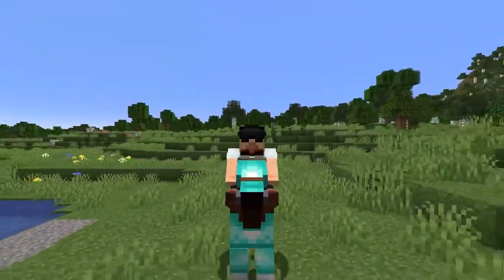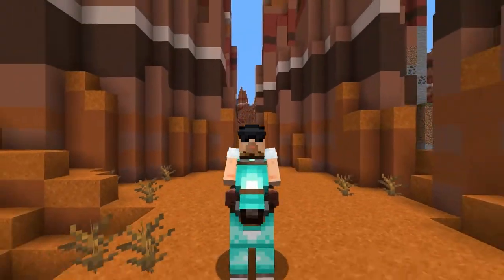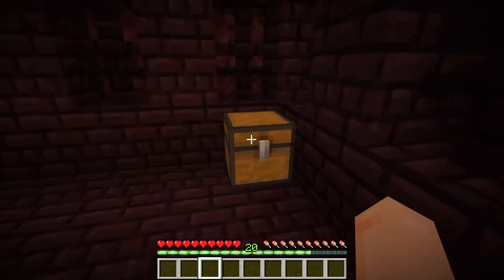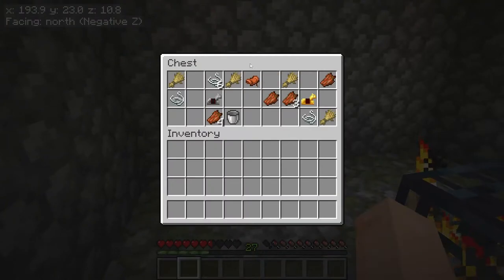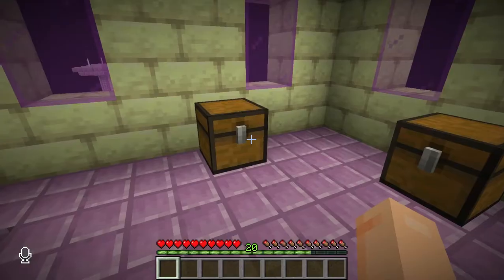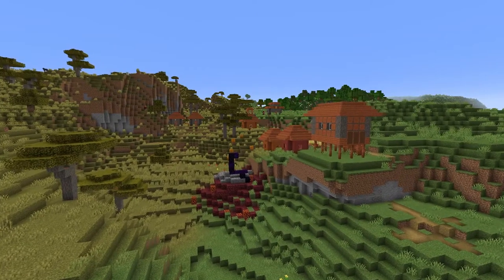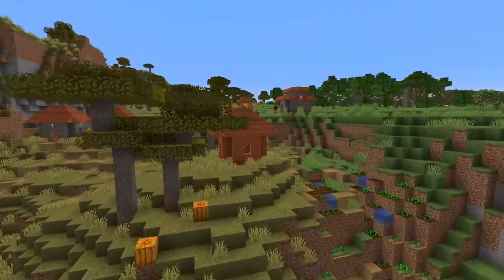You'll have better odds finding saddles in Minecraft by exploring. The odds are pretty much the same in the Java version as they are in the Bedrock version. You'll have about a one in three chance of finding a saddle in a nether fortress or dungeon chest, a one in four chance in a desert temple chest, a one in eight chance in a bastion remnant, jungle temple, or end city chest, and about a one in twenty chance in a stronghold altar chest. You can also find them in savannah village chests and in weaponsmiths' and leather workers' houses.